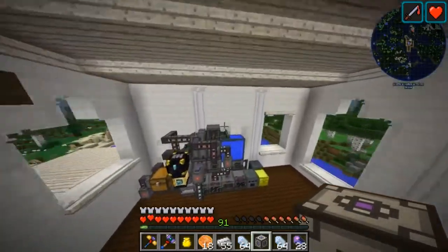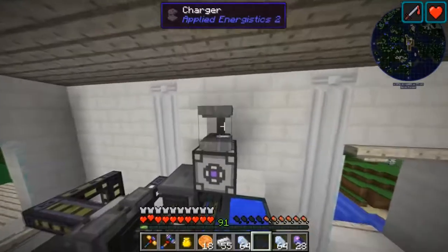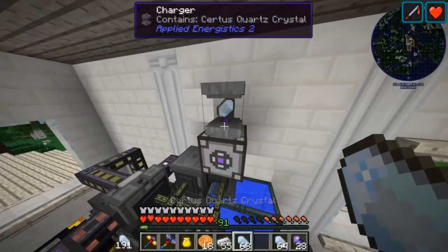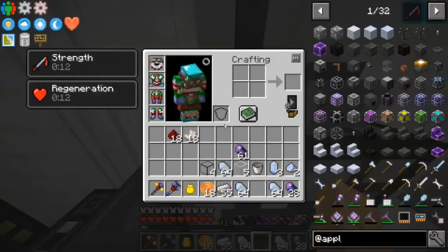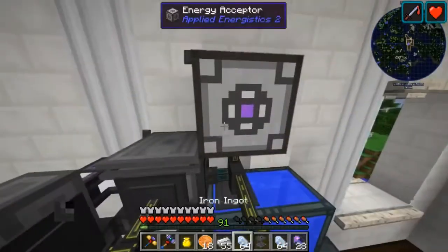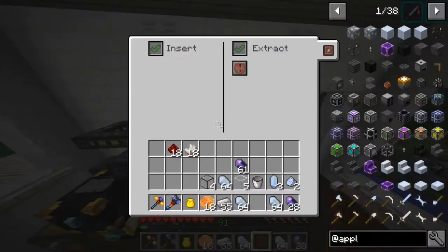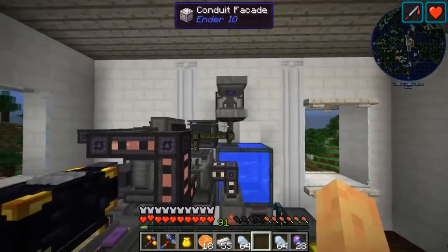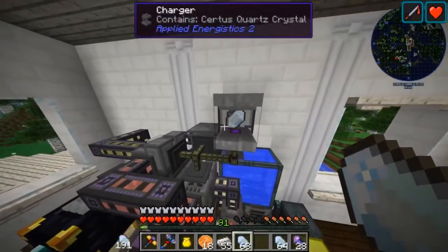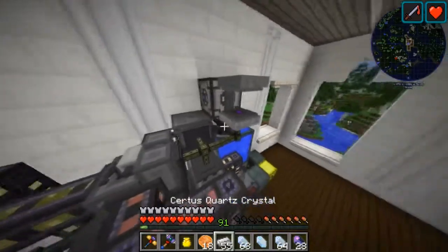Now we need this energy acceptor because this stuff will not accept just RF. There it goes — you see that turned into charged certus quartz right there.